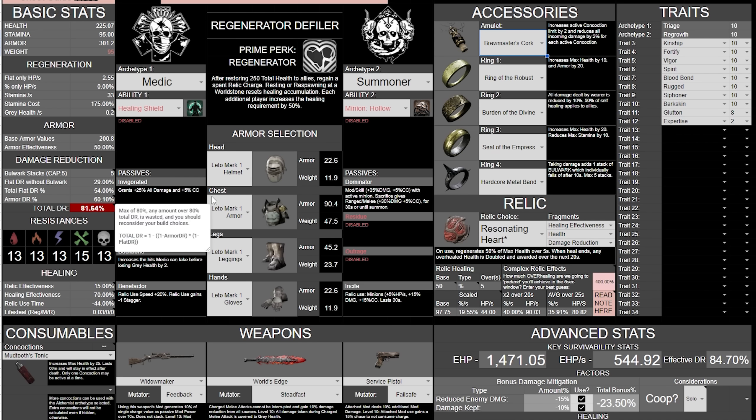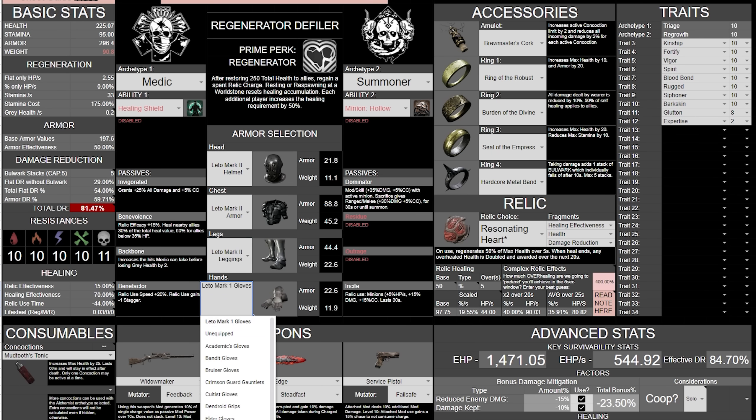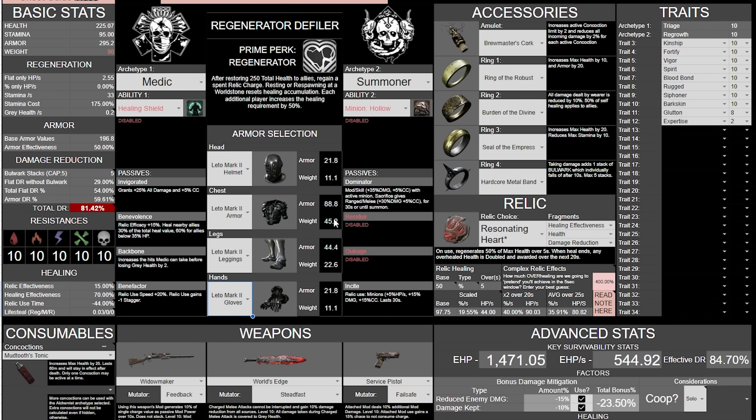However, as you'll notice, we're over the DR cap, which means something needs to change or we're trolling ourselves. The first thing we'll change is our armor set — we move down to Lido Mark II armor. The difference between Lido Mark I and Lido Mark II in terms of base armor is only 4 — 4 armor for 5 less weight. This puts our weight right at 90, which with Strong Back allows us to get a heavy dodge instead of a fat flop. For the people who have incessantly complained about wanting to be able to dodge — here you go. It's free, and with all the trait points we have, we're really not missing anything by speccing into Strong Back specifically for that.